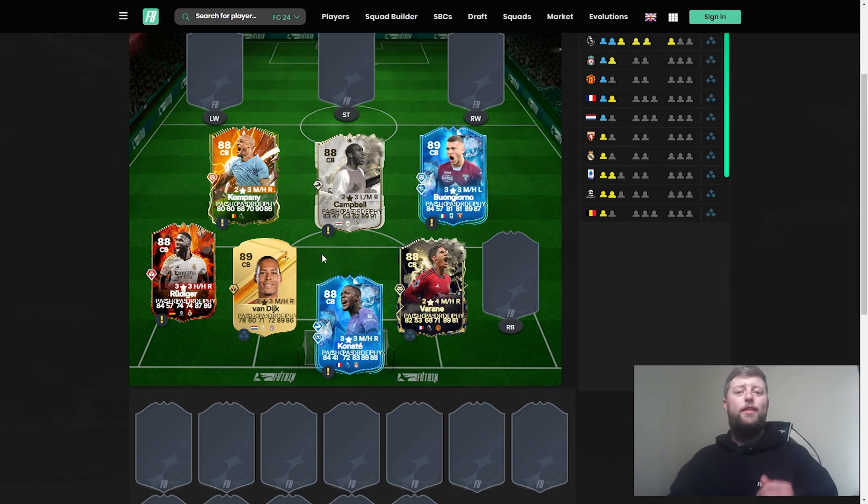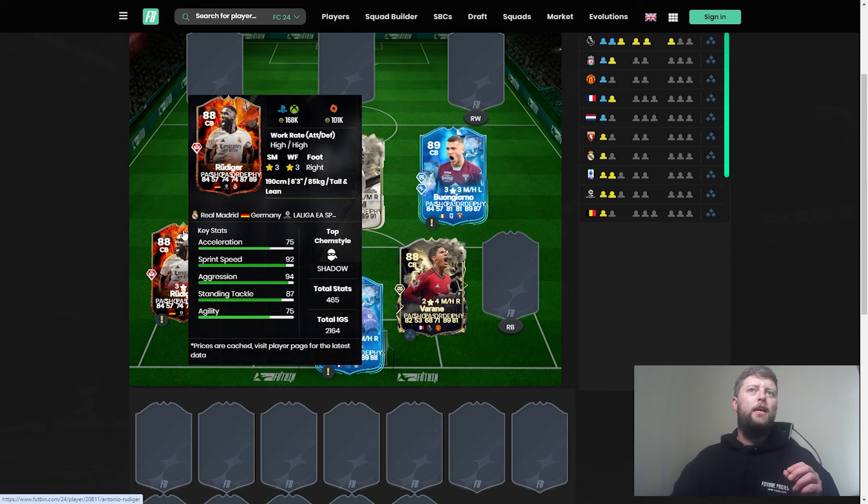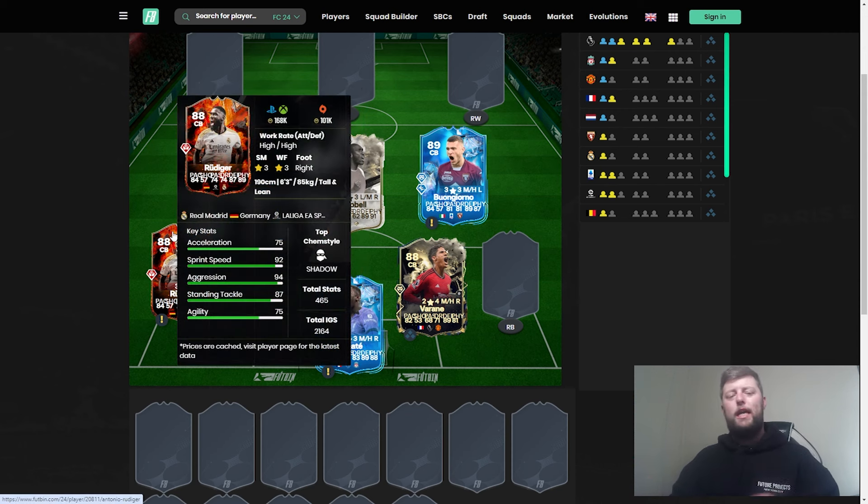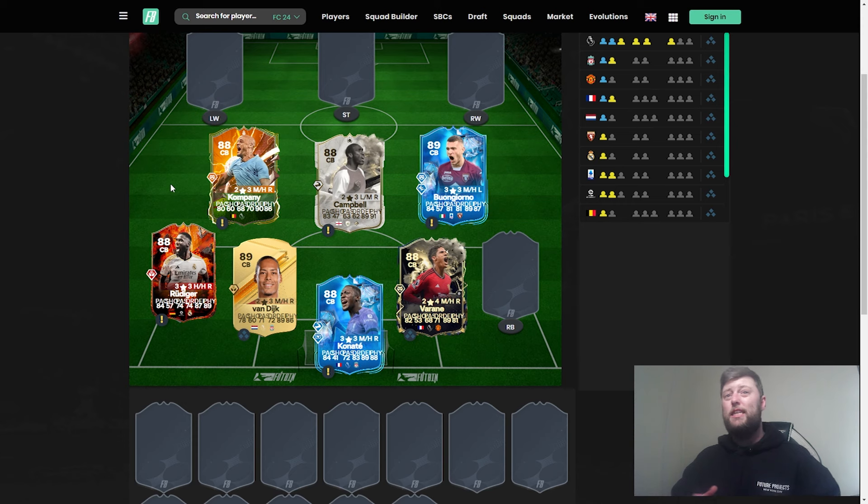Rudiger is the only slightly speculative pick here — he's a good center back but in dire need of a big upgrade. Whether he gets a Team of the Season, Moments, or Birthday card eventually could be his real break. He's currently outweighed by Virgil and Varane. In the icon category you can put Maldini and Lucio in the hat, though Lucio has somewhat faded alongside Militao.